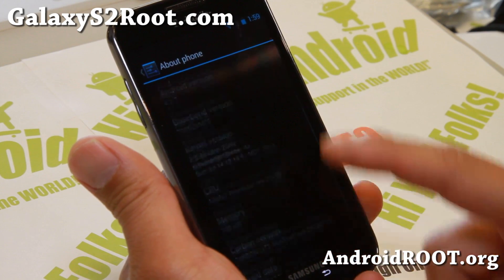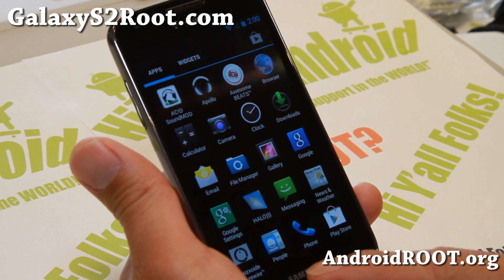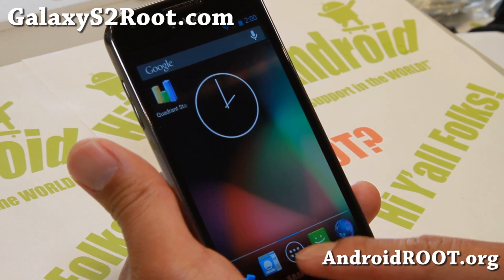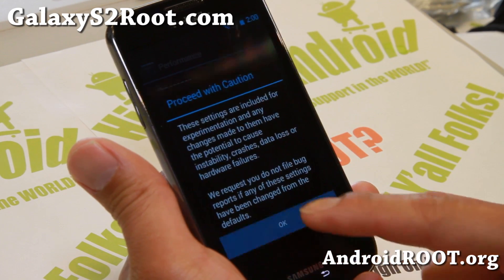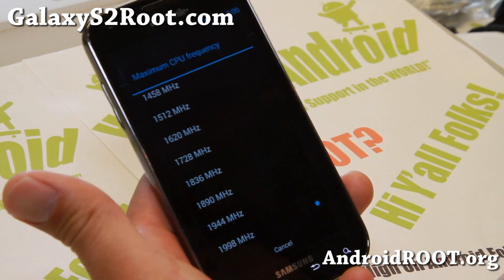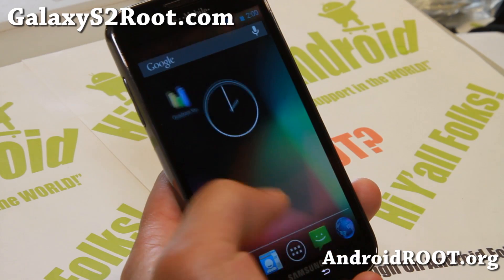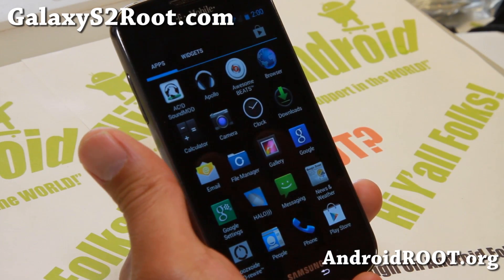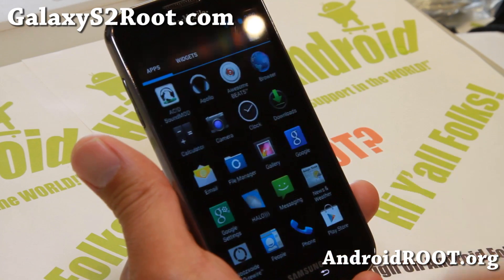It runs Android 4.2.2, of course, and it comes with Uber kernel — one of the cool things about it. You can overclock it almost up to 2 GHz. I've got it overclocked to 1.998 GHz and it's actually running pretty well. Even so, I don't actually recommend running at 2 GHz for daily use; you might want to set it a bit lower.